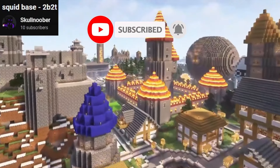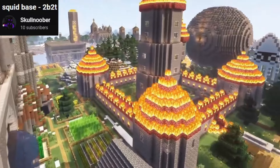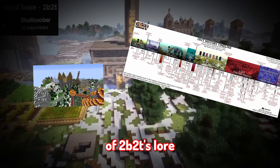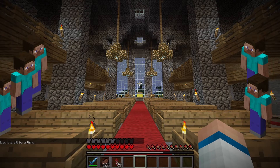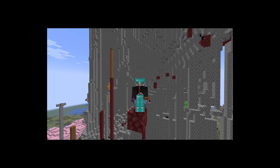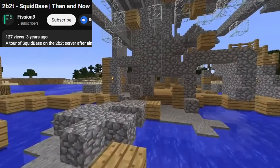The first landmark we're going to visit is Squid Base. Squid Base was created in 2011. This place served as a place for players to meet, exchange items, and just interact. Over time it wove itself into the fabric of 2b2t's lore, drawing tourists interested in its architectural beauty and historical significance.